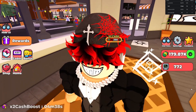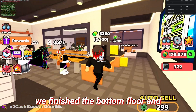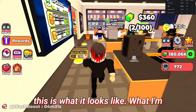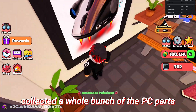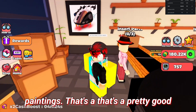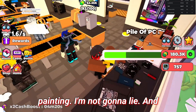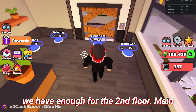In the last episode we basically finished the bottom floor, and this is what it looks like. What I'm gonna do now is that I collected a whole bunch of PC parts and now we're gonna buy some paintings — that's a pretty good painting, not gonna lie — and then we're gonna head over here because now we have enough for the second floor.